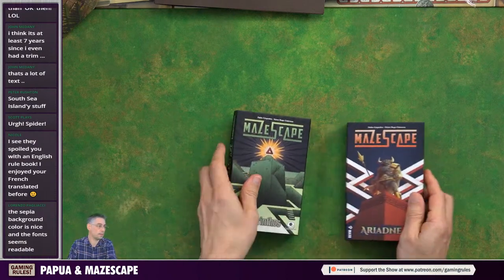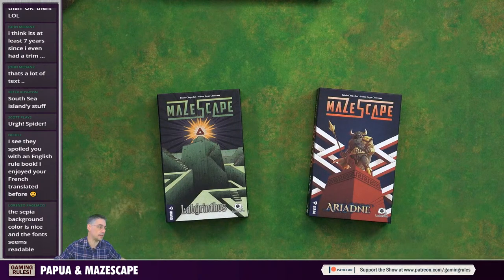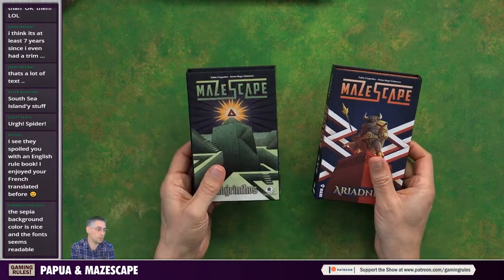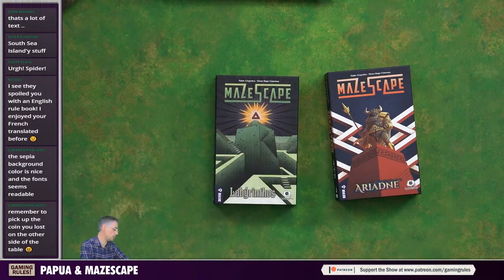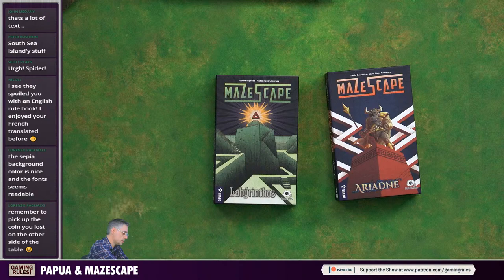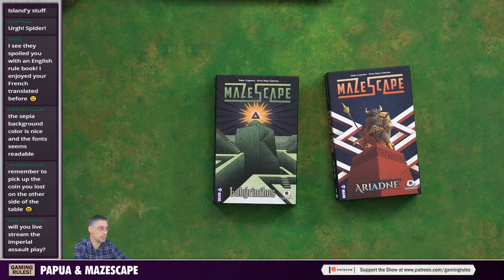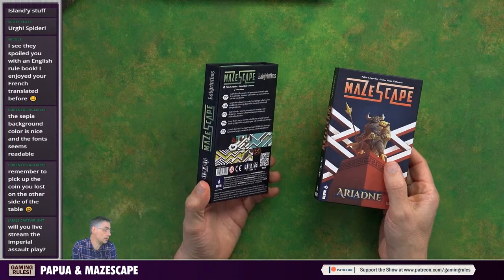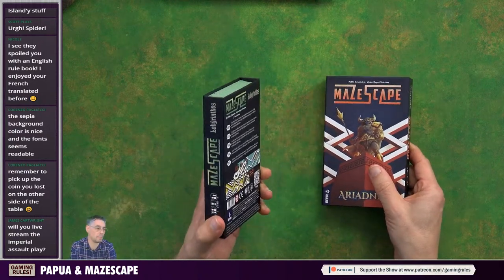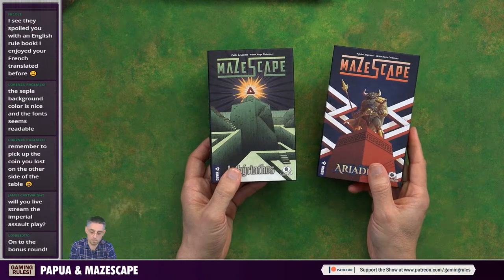So the next two things - these are games I've never heard of and they arrived in the same box with Papua. I knew I was getting that but I didn't know I was getting these. I think these might be new - let me just go back to BGG. Called Maze Escape - yes, these are new, both out in 2021. So these are new releases. Will I live stream the Imperial Assault? Yes, I will be live streaming Imperial Assault all day on May the 19th.